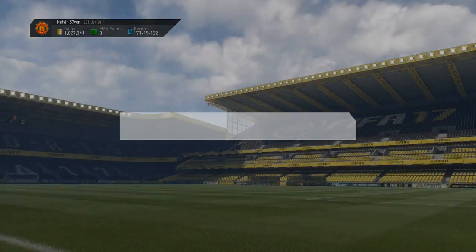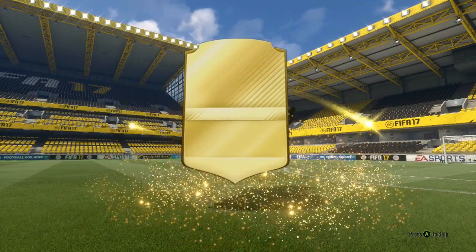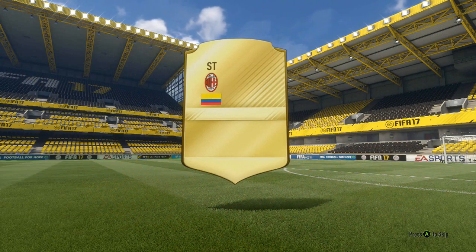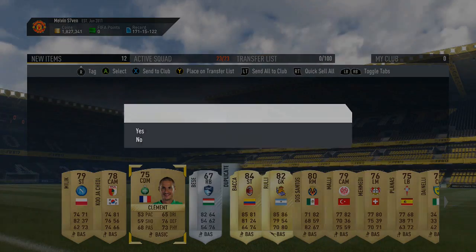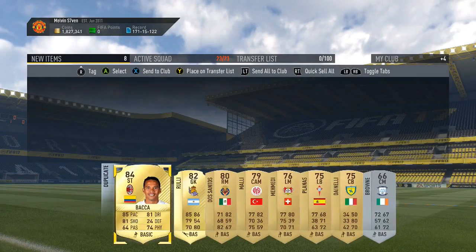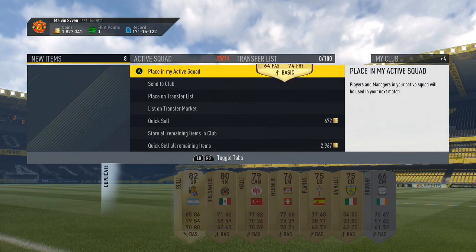You get a 25k pack, so we're going to open that now and see if we can get any luck in them. Haven't really been looking in squad building challenges for a while, but that's a decent sized player. It's going to be Bakka — that's not too bad. Is there anyone else in the pack that actually sells for a bit? Not really. We'll store what we've got in the club and list all this.